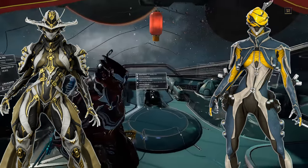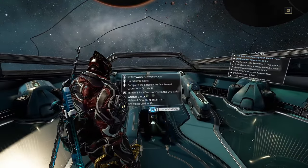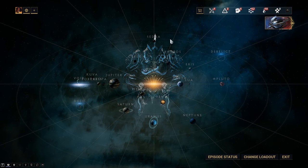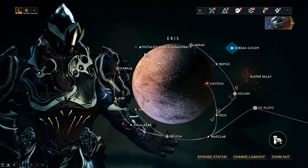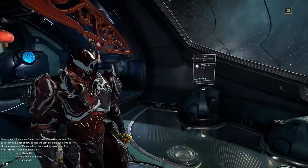Mesa is one of those warframes that has a decent amount of prereqs actually required. If we just go to the navigation map, we can see where Mesa can be farmed, and that's on Eris — specifically the Mutalist Alad V assassinate. As you can see, it's locked out because it does have some prerequirements, so let's go over those first.